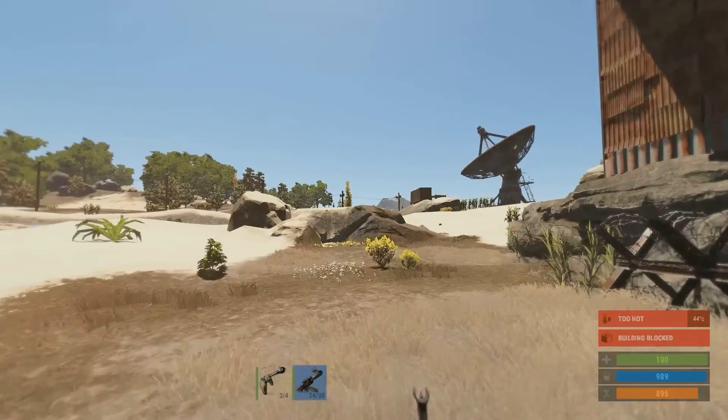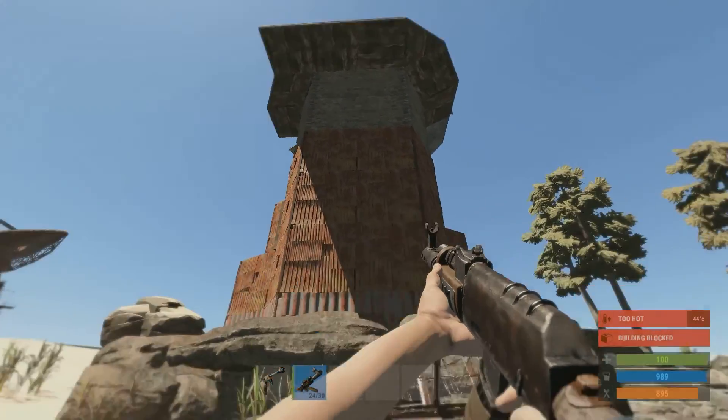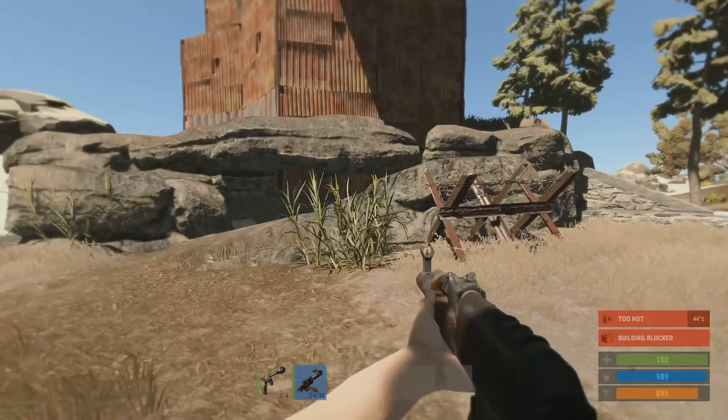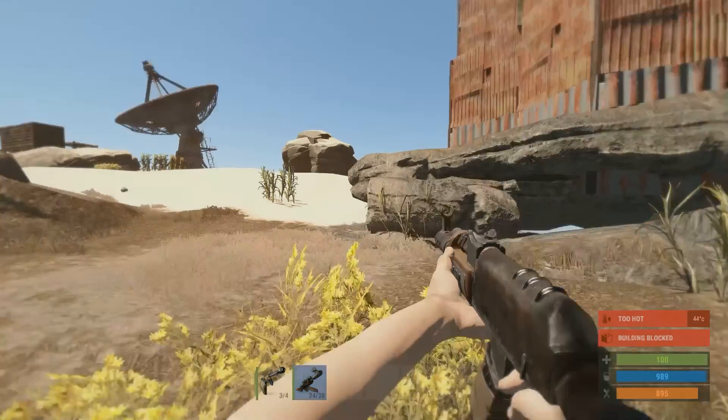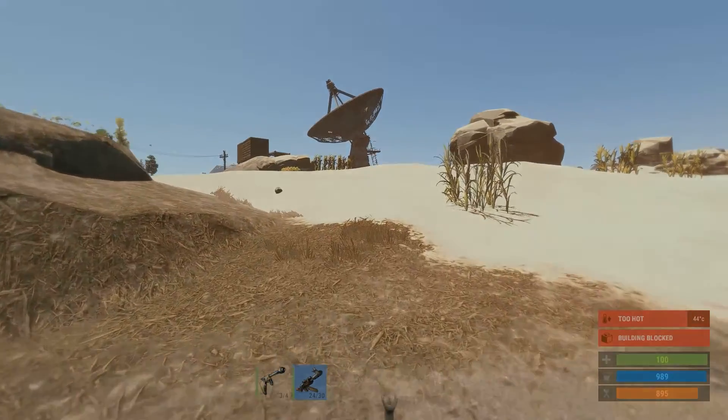To defend against ladders, this is what you ideally need to do — with some barricades at the bottom, maybe some snap traps at the top, so when they jump over, if they do get up, they'll hopefully be killed.